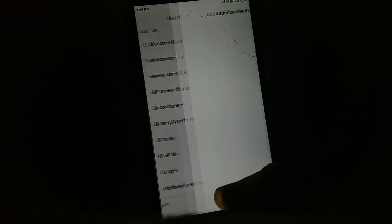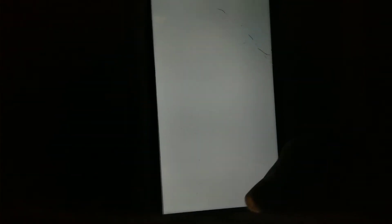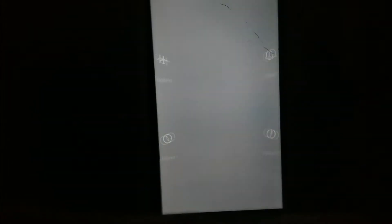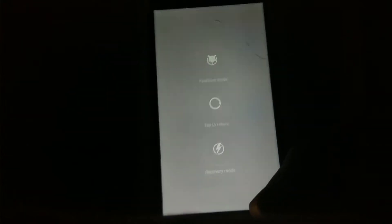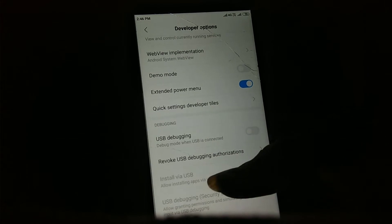Next feature is extended power menu in developer options. This is a new feature — if you enable it, it will show the extended power menu; otherwise it won't show. When enabled and you click reboot, it will show options like fast boot mode, recovery mode, and more.